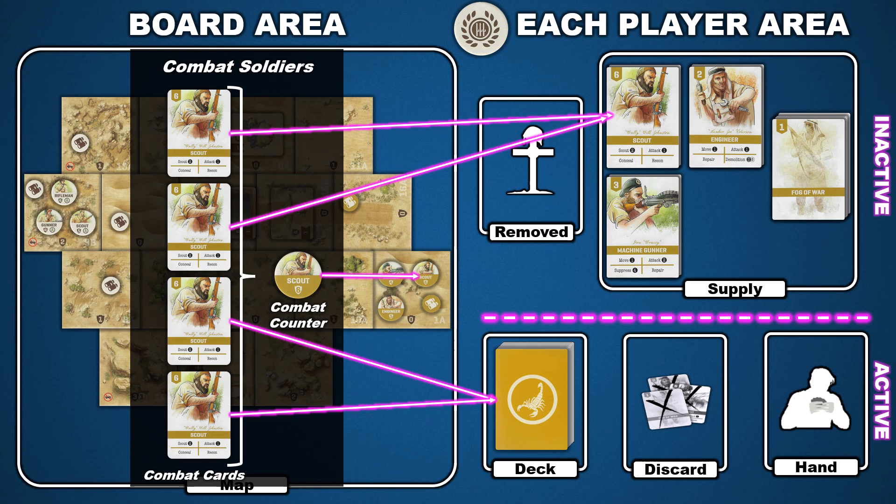Let's discuss how a soldier's combat counter is linked to the combat cards in the player area. In Undaunted North Africa, each combat counter represents a single soldier on the map. Each of that soldier's combat cards in the active play area equals a portion of its health and an opportunity to take an action. Players will need to manage the number of that soldier's combat cards between the supply area and the active play area to increase its overall health and actions. The big difference in Undaunted North Africa is that once all of a soldier's combat cards are removed from the active play area, the soldier is eliminated — that soldier's combat counter is removed from the map and any combat cards in the supply area are also removed.